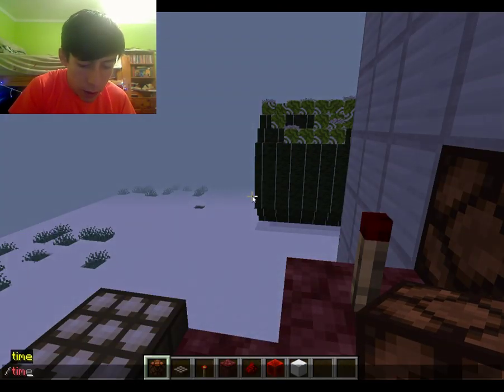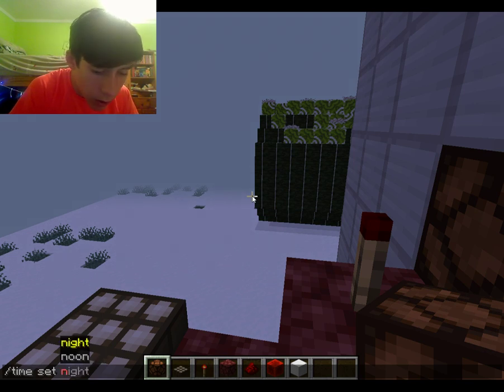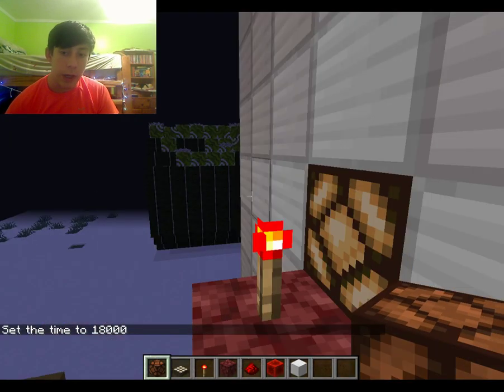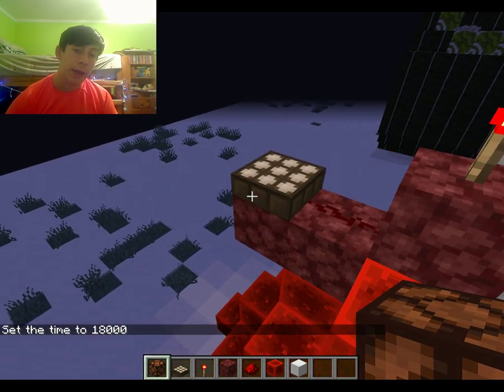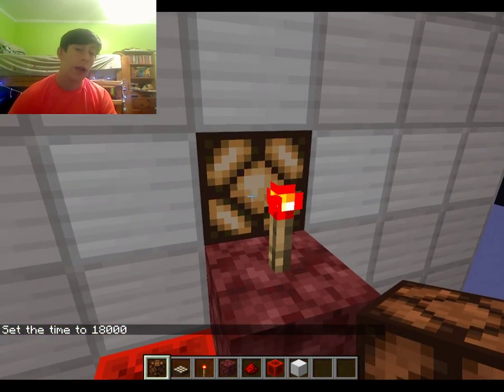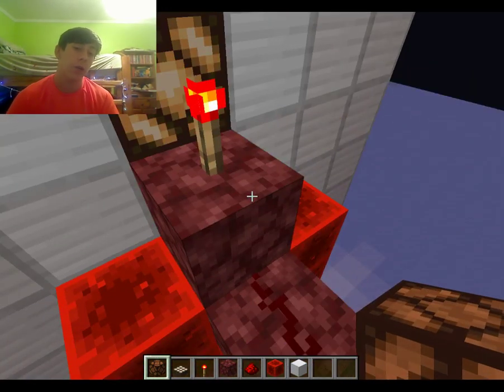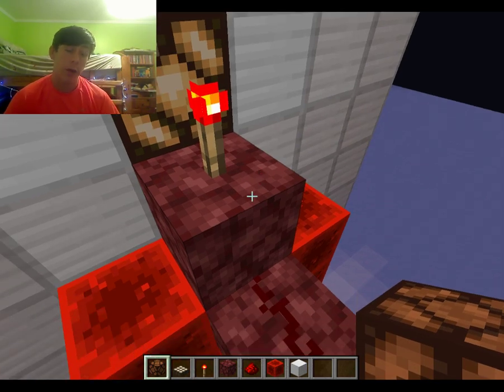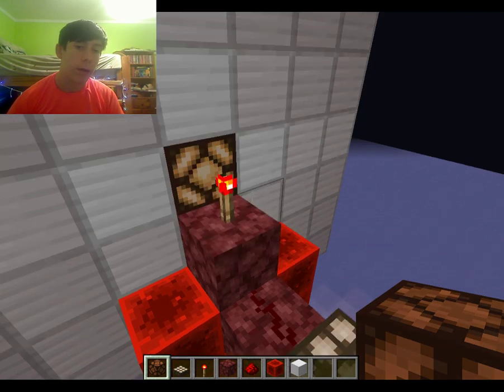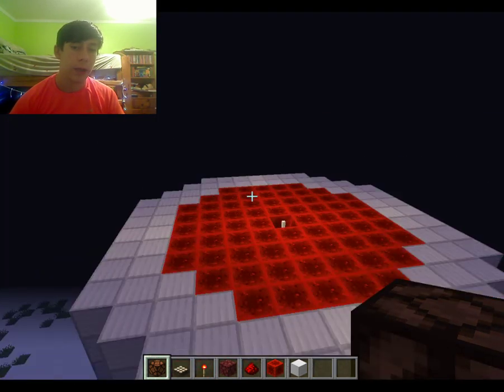If I do time set midnight — see, now that it's dark, this isn't getting any power so it's not giving power to this redstone torch. So the redstone torch can stay on, because if you send a current to a redstone torch, it turns off. But look — the lamp is on right now. So let me just replicate this on the other side.